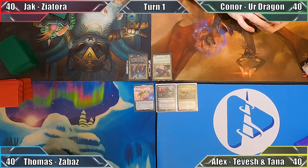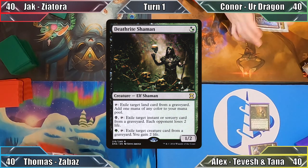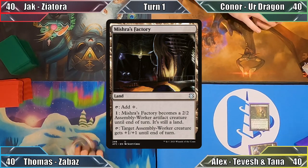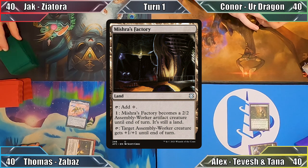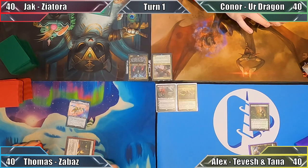I win the die roll and play a Forest. I cast Deathrite Shaman and pass to Thomas. Thomas plays Mishra's Factory and casts his commander, Zabaz the Glimmer Wasp. The Robo Insect enters with a plus one plus one counter, and Thomas passes the turn.